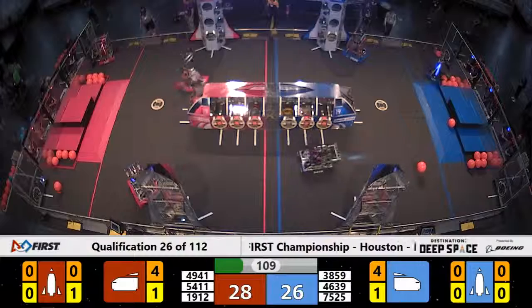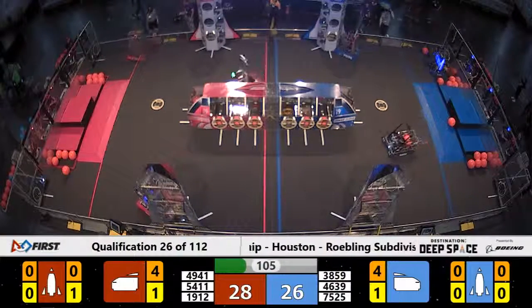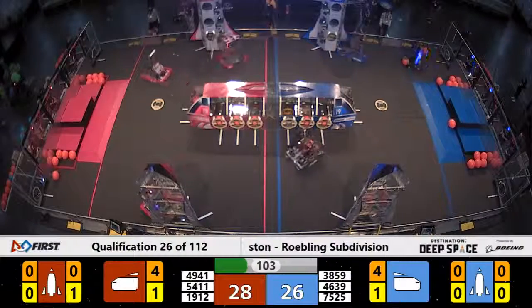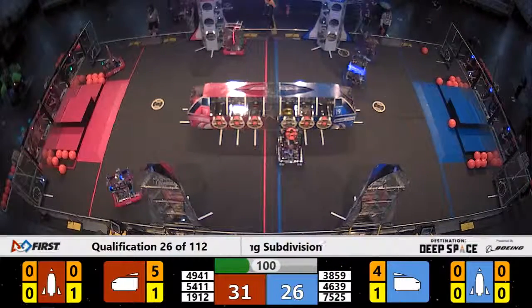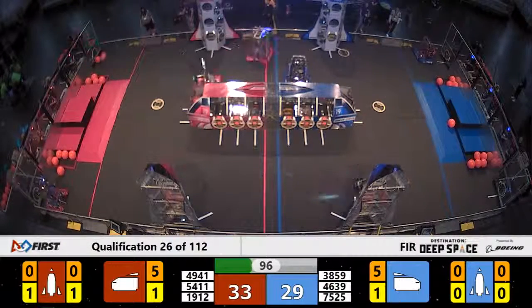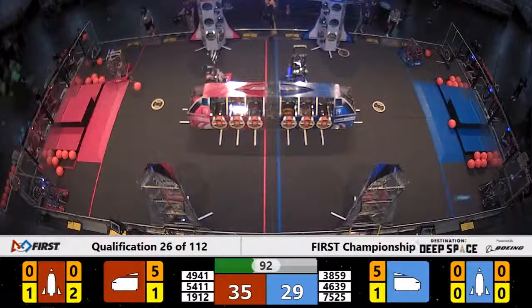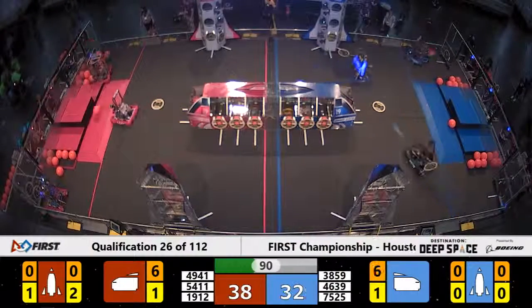Here comes 19-12 of the Red Alliance — Team Combustion. They've got a hatch panel, moving it up to the Red Rocket on the near side. They're successful, heading back to the loading station to grab some more. 49-41, RoboBib lifts that cargo up and drops it successfully for the Red Alliance.